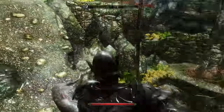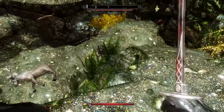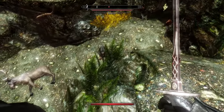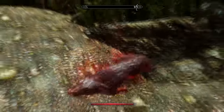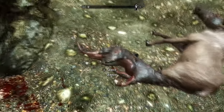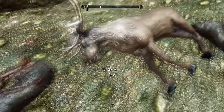That Skeever just went flying. There's another one — he's being sneaky, trying to hide in that bush there. He didn't even get a chance to react. We can get the Skeever tail and use that to make some poison later.